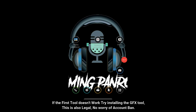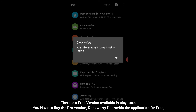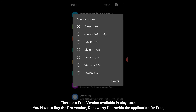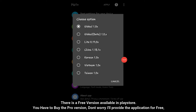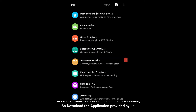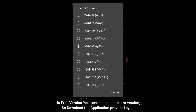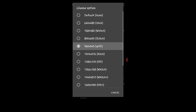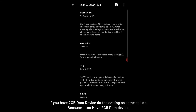Number 2: If the first tool doesn't work, try installing the GFX tool. This is also legal — no worry of account ban. There is a free version available on the Play Store, but you have to buy the pro version. Don't worry, I'll provide the application for free — link is in the description. In the free version you cannot use all the pro features, so download the application provided by us. If you have a 2GB RAM device, do the settings the same as I do, because I too have a 2GB RAM device.